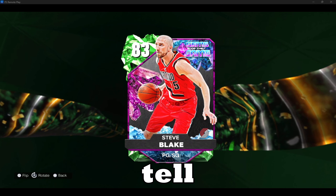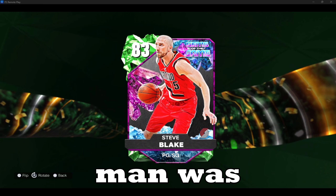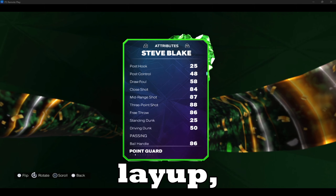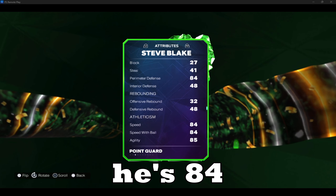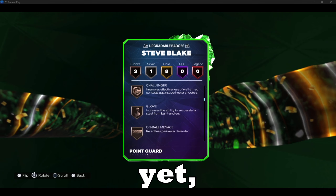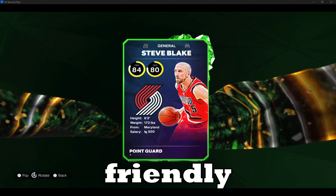We have one honorable mention — I'd be doing you a disservice if I did not tell you about Steve Blake. This man was a dog when he was playing. He's a 6'3" point guard: 88 three-point shot, driving layup 84, ball handling 86, defensively 84, speed 84, agility 85 — which is great — and he still has 12 badges. I haven't upgraded any of his badges yet. To top it off, he's only 500 for salary cap, so having a budget-friendly and stellar point guard on your salary cap team is ideal.